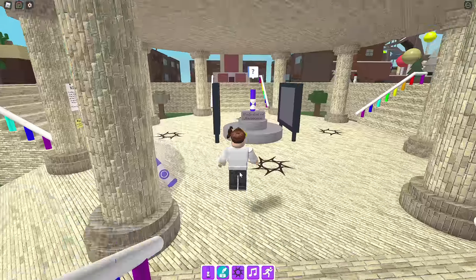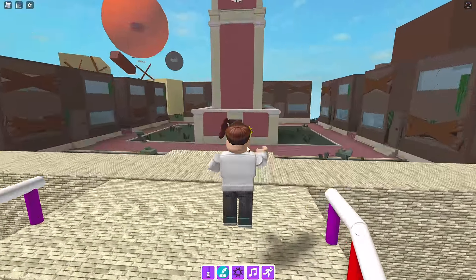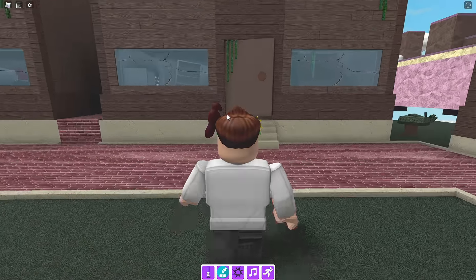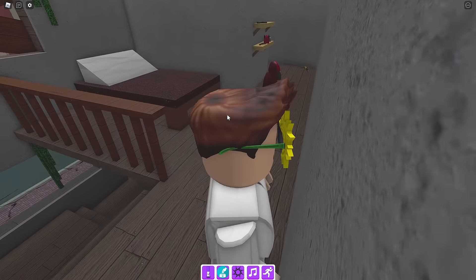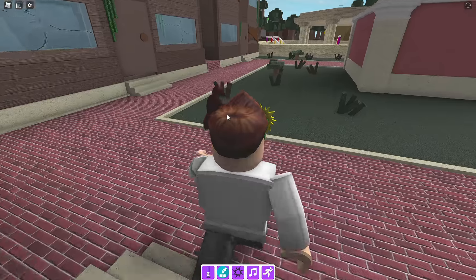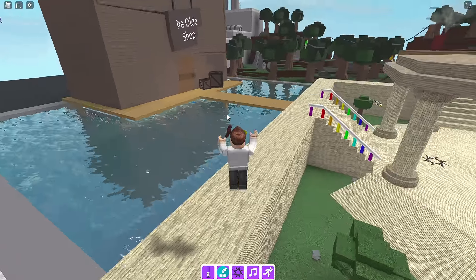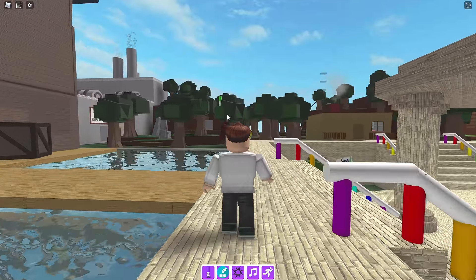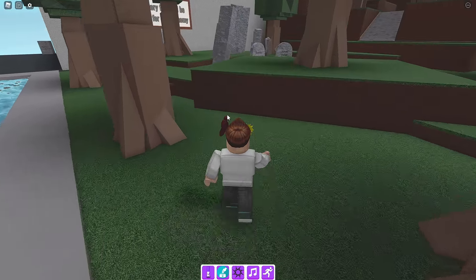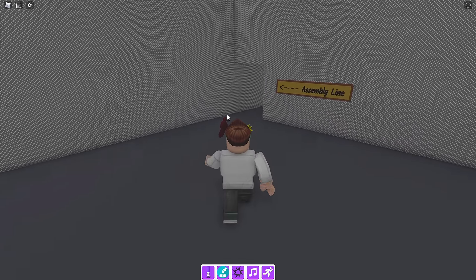Next up is Stardust Marker. Teleport back to spawn, then we gotta go in one of these houses. Grab a wrench - there we go, we got a wrench. Then we're gonna go to Mars, then go to a lab, open up a vent, and then we gotta do a little bit of parkour.